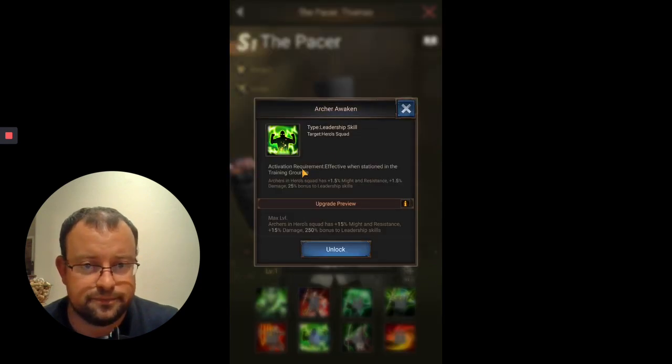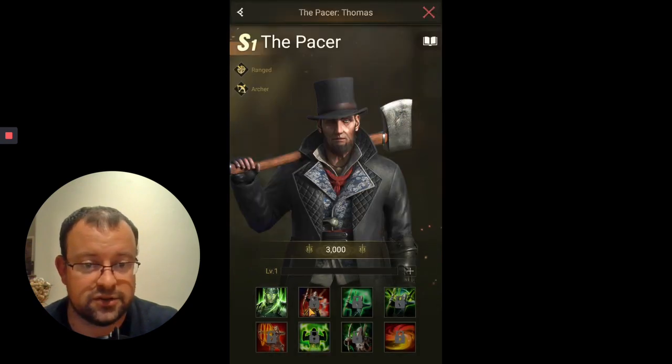On to skill 6, Awaken - applicable on your hero squad. As usual, you will have up to between 25% and 250% bonus to leadership skills. Maxing this skill at level 10 will give you the full troop count from the skill element. You'll also want to level up your hero and increase your training ground for that legion to maximize troops to max capacity. It will give up to a maximum of 15% might and resistance, plus an extra 15% damage. Pretty good Awaken skill on the Pacer.